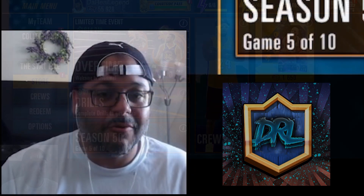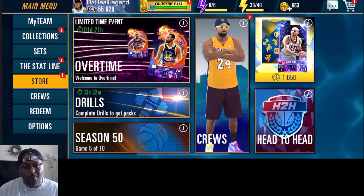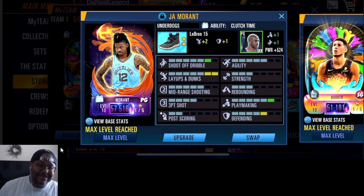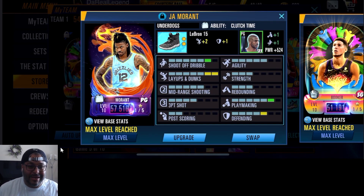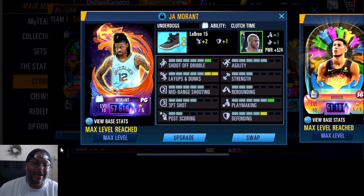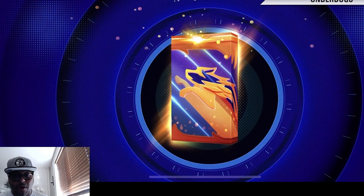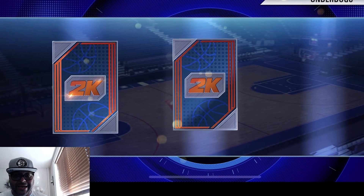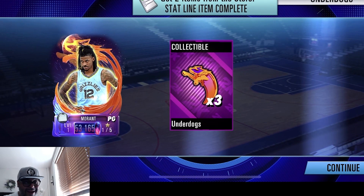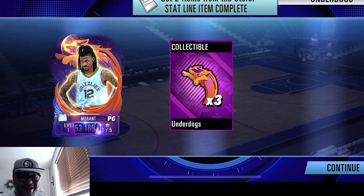What is going on, my name is DRL, we are here with some NBA 2K Mobile featuring gameplay with Dark Matter Ja Morant. We recently pulled Ja Morant in our pack opening - come on baby, let's see who else we get in here. Collectibles on the right and we just pulled Dark Matter Ja Morant, that's what I'm talking about.